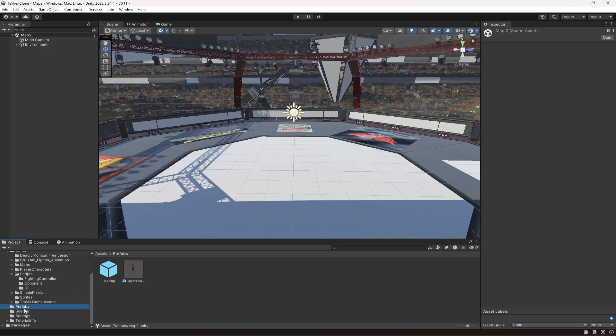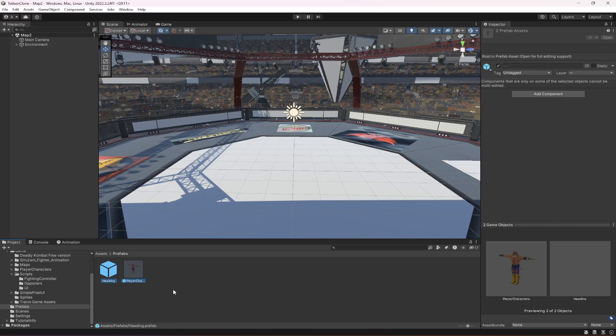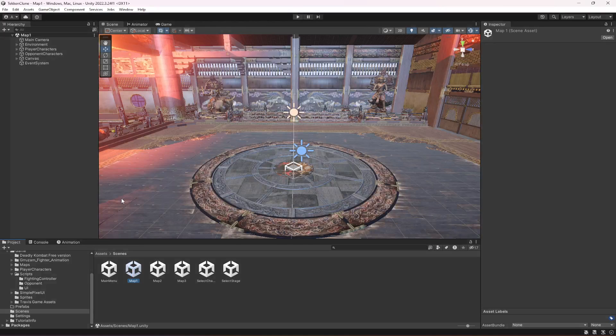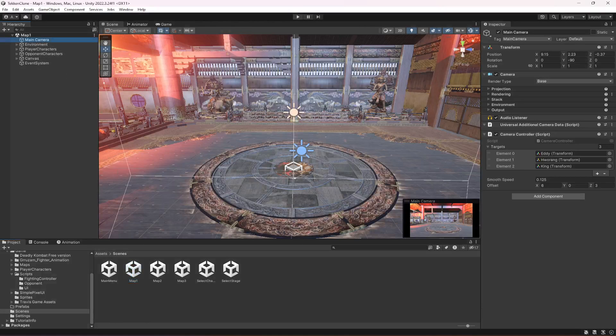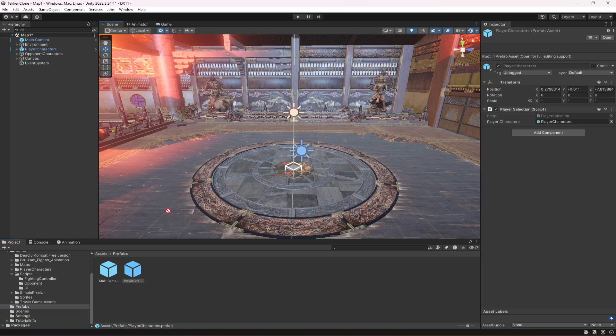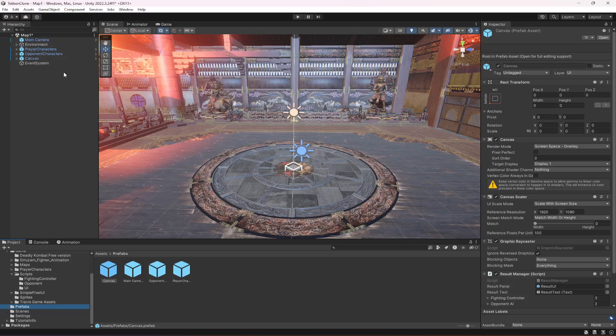Click on prefabs. Open up map 1. From map 1, click on prefab and duplicate — make a prefab of the main camera, the player characters, the opponent characters, and the canvas. Make sure that you make prefabs of these 4 things.